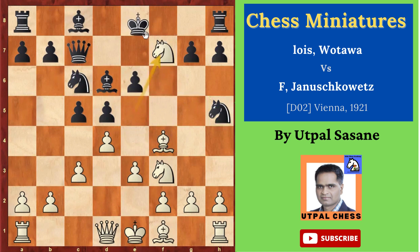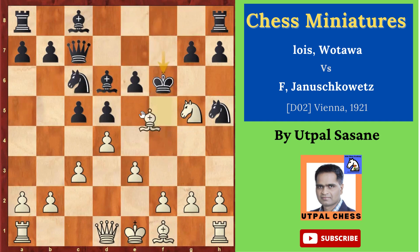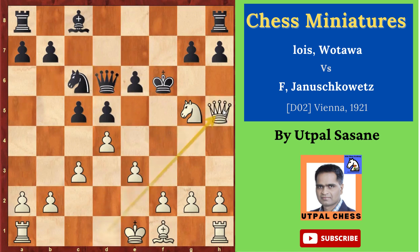And now King takes f7 was the correct move. After that, Knight g5 check — King has to move and King f6. Actually King g8 was better or e8 was okay, but he played King f6 which was not that good. White captured Bishop takes d6, correct move. Queen takes d6, and now White is getting this extra piece. So, Queen takes h5.